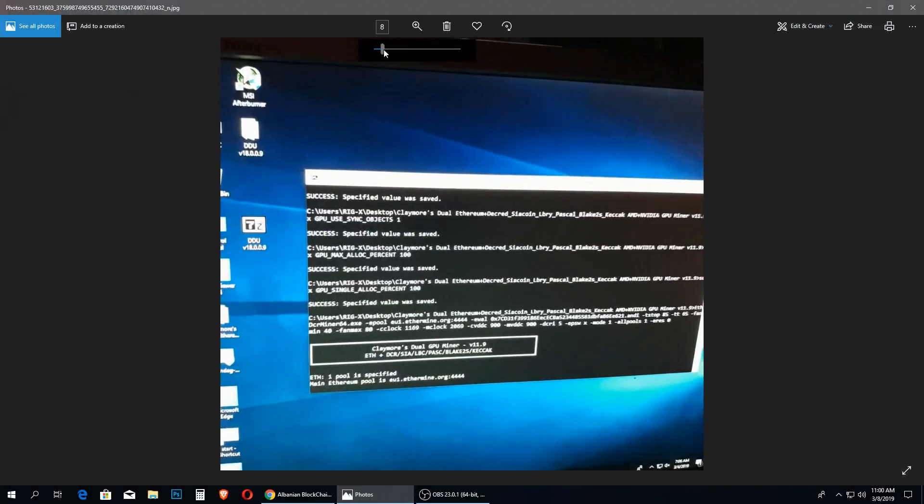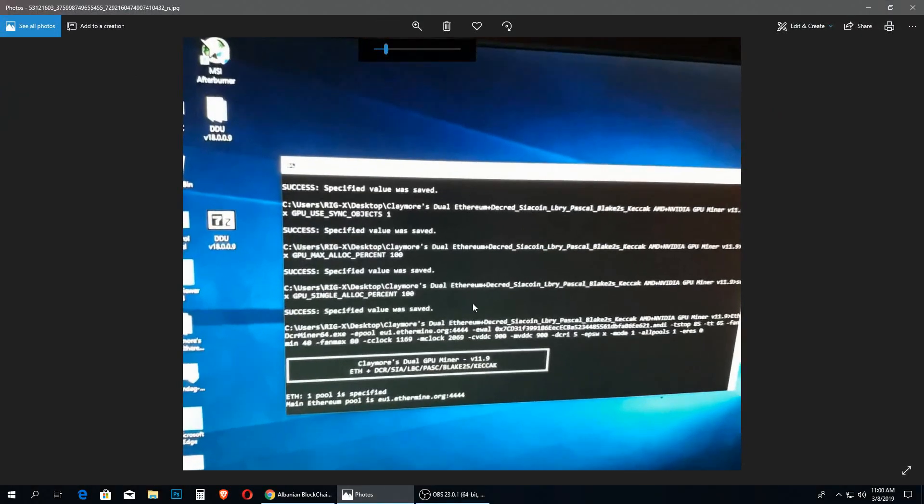As you can see from the thumbnail, the problem we are talking about today is the problem you might have with the Claymore miner — obviously for people that use Windows to mine with their mining rigs and that use Claymore. Basically the problem is when you open Claymore to begin mining, it does its startup process, connects to the ETH pool, and then just stops and doesn't do anything — it doesn't start mining, it doesn't pick up the video cards. You get stuck at this point.